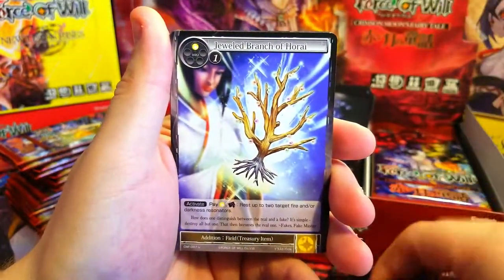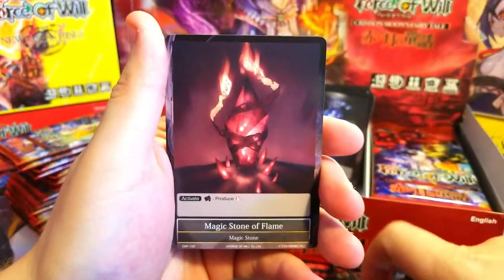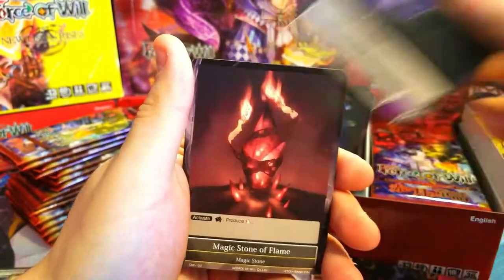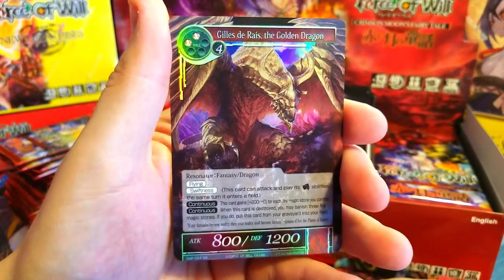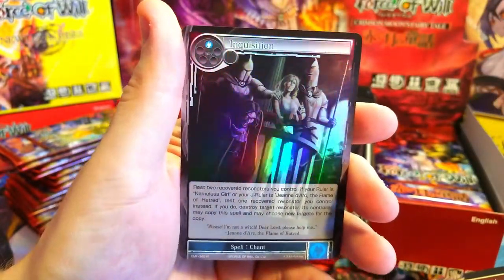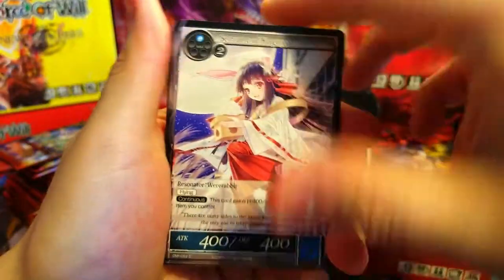Slipper of Cinderella, Branch, Resurrection of Vampire — that card actually reminds me of the Magic: The Gathering card Bump in the Night. Magic Stone of Flame — he's cool. The Golden Dragon, super rare — oh, that's nice! Behind it, Inquisition rare. All right, what can we find from this one?